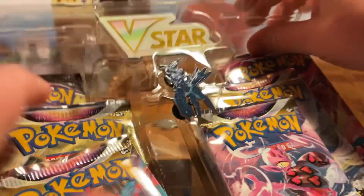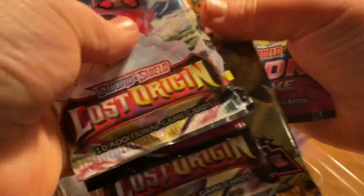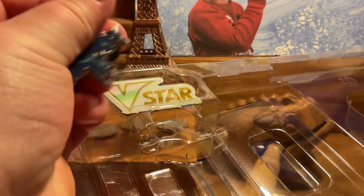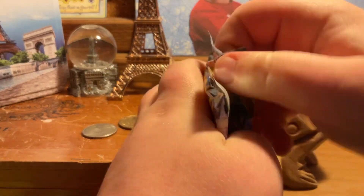Out of this box, the packs we got are: Lost Origin, Astral Radiance, Fusion Strike, Lost Origin again, Astral Radiance, and Fusion Strike again. We also got this Dialga pin, which is looking beautiful, and the VSTAR marker. To start things off I'm going to open Lost Origin.